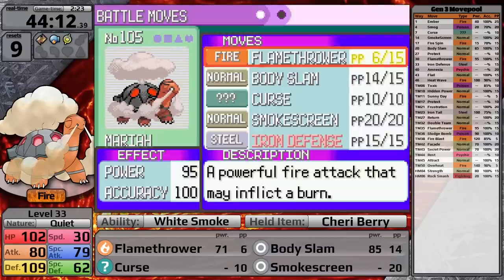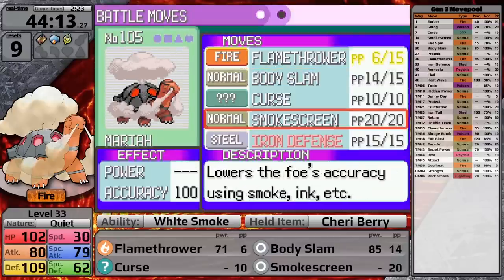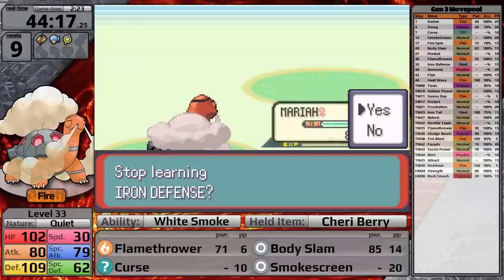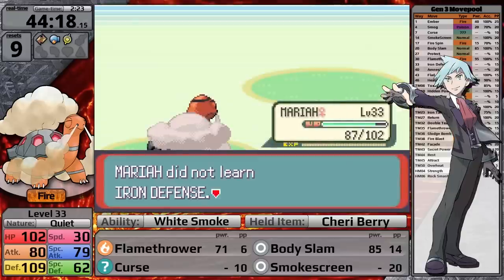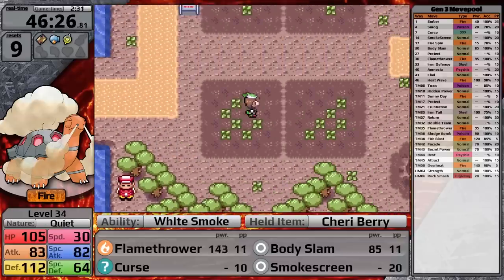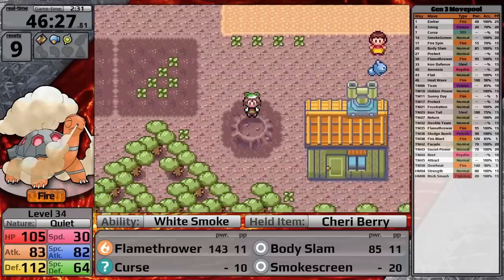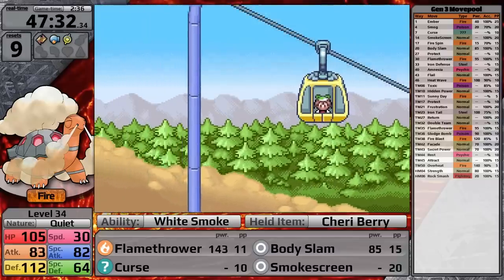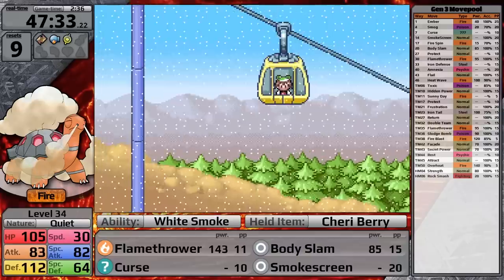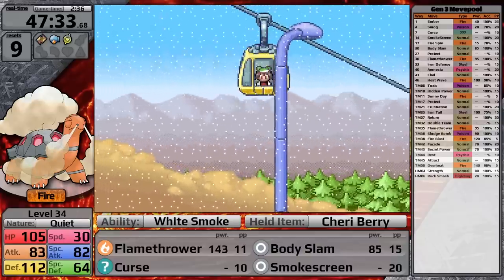In the next section, Torkoal has a chance to learn Iron Defense, but I think Smokescreen is actually more useful in the short term — I can see Iron Defense making a return when facing Steven later on, so for now I won't learn it. I want to draw your attention to a hidden item in Fallarbor Town: right in the crater there is a nugget. After that, I take a gondola trip — I'm waiting for the moment when a hiker shows up on the gondola. I know it's going to happen.